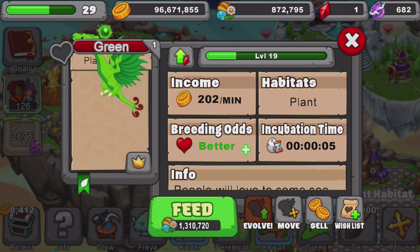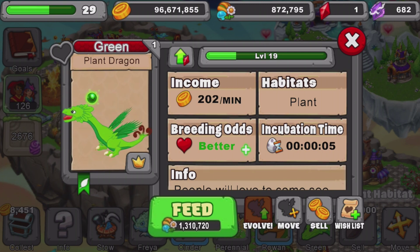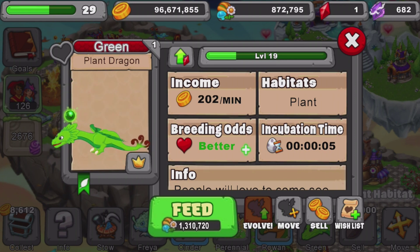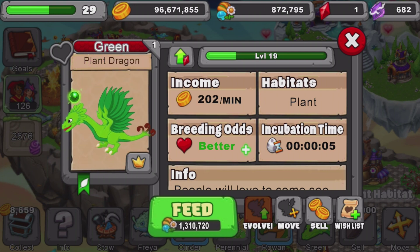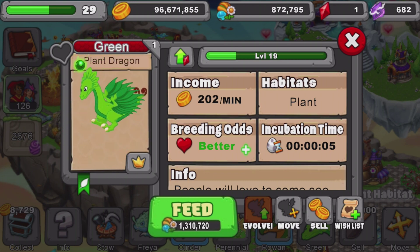That elder dragon video is probably coming out around the 29th — I've scheduled all my videos. Then on the 3rd of May we have a video coming out on the 7th island. That video was originally supposed to come out on the 1st of May, but on the 1st of May we're supposed to get a new limited time dragon. So I'm going to push the 7th island video back to the 3rd, and on the 1st, if there is a limited time dragon, I'll release a video on that instead.